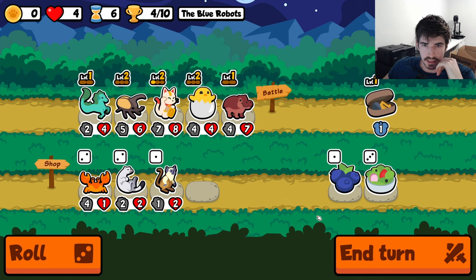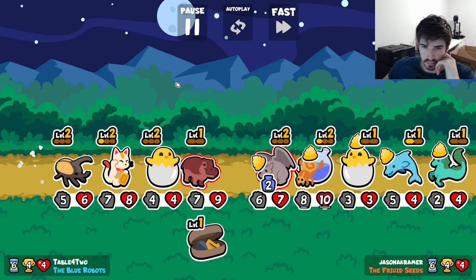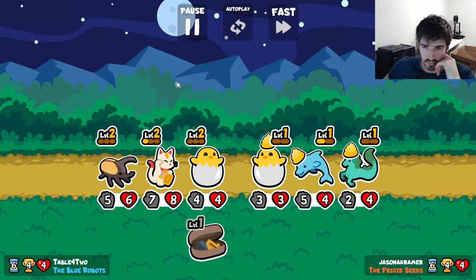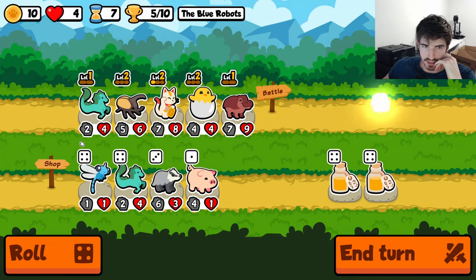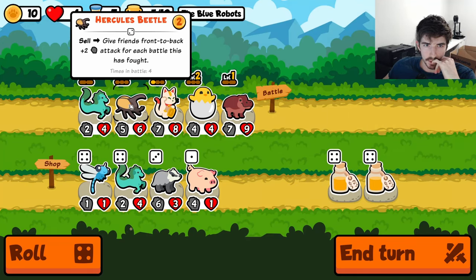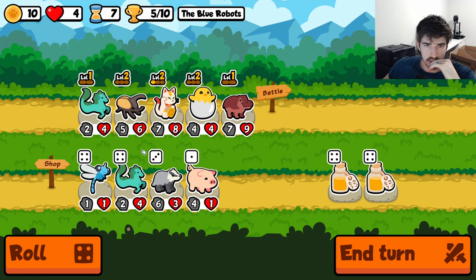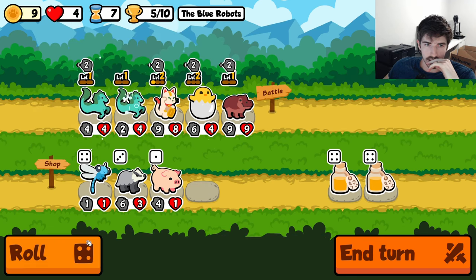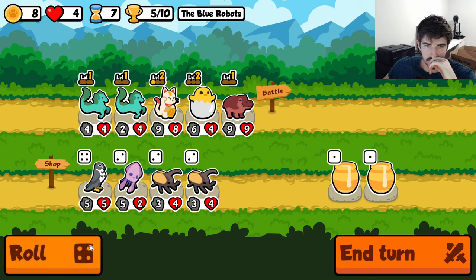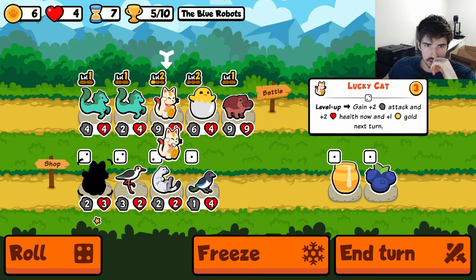This toy is doing work for us, I'll tell you that much. This is fantastic. I think it's time we sell the Hercules Beetle, side stack hippocampus. I think I like hippocampus better. We could also go falcon instead of the hippo, but let's do this.